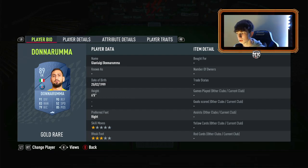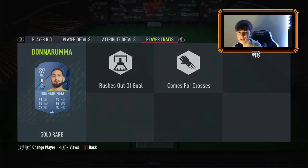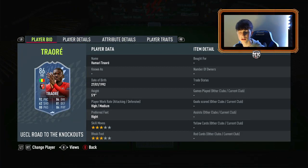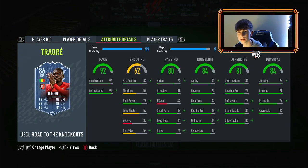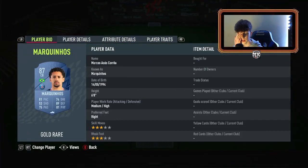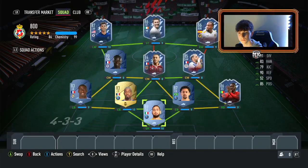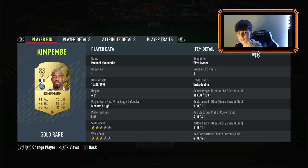Gianluigi Donnarumma: six foot five, right footed, one star, three star weak foot — very decent for a goalkeeper. His stats are very good; speed is a little low but irrelevant for a keeper. He rushes out and comes for crosses very well. Traoré's card has been upgraded — high/medium work rates, right footed, three star, three star. Great pace, good passing, dribbling very good, and with an Anchor chemistry style you have a perfect right back at a very good price. Marquinhos: three star, three star, medium/high, six foot — just the best center back in the game this year, especially on his base card.